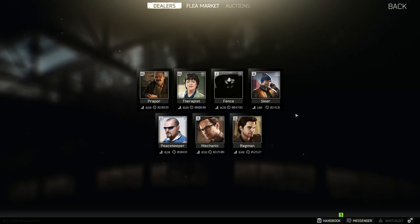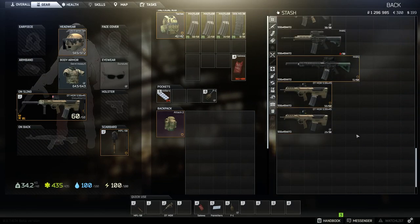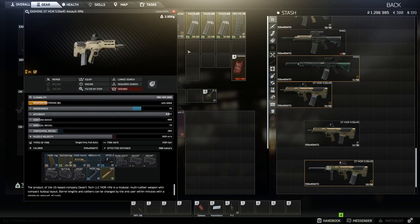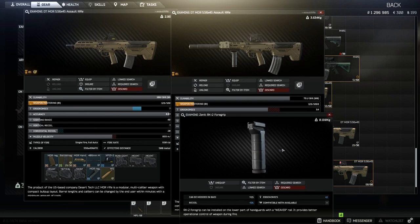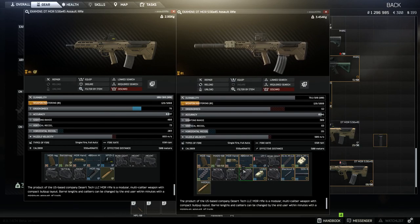Moving on to number four — we're going to briefly go over how to mod weapons and make them better. We'll compare two DT MDRs. This one is a stock MDR; it has its vertical recoil, horizontal recoil, and things of that nature. When you add more items, these numbers change. I added a Zenit RK2 foregrip — numbers went to 69 and 191. With the stock setup they're 64 and 179, so mods do help.